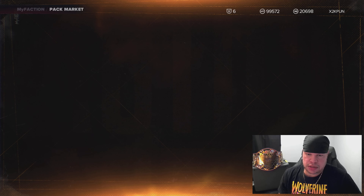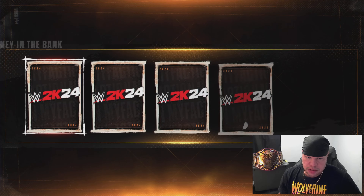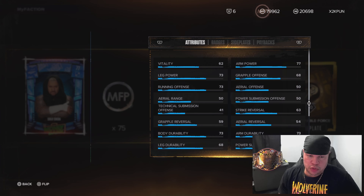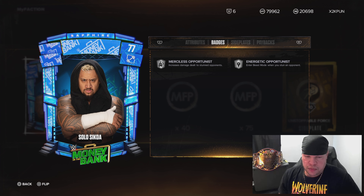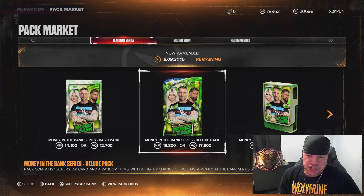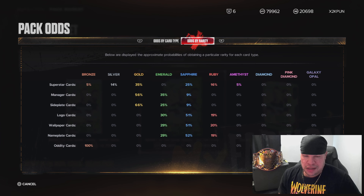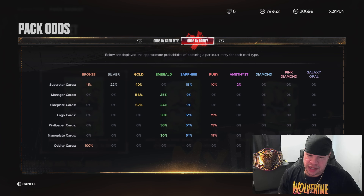We're going to mix it up — do a single deluxe with My Faction points. Can we see the glow? No. Another single deluxe with My Faction points — nothing. We get a Sapphire — we'll take a card from the set. Let's check the odds: it's 5% for Amethyst in a deluxe, 2% in the basic. In a 10 box it's 11% odds for Amethyst, and 11% for Ruby.